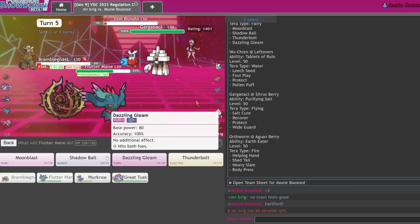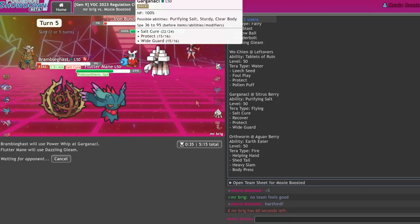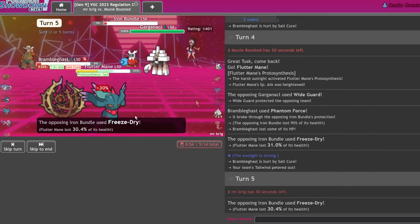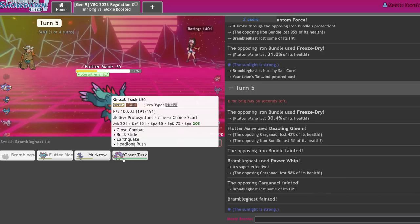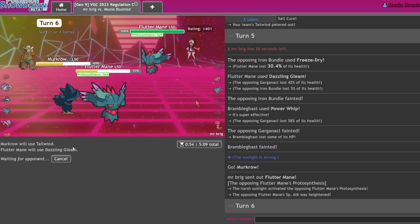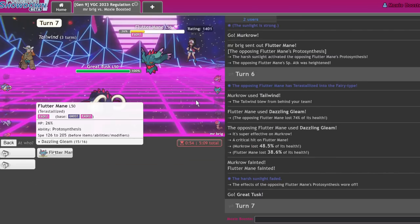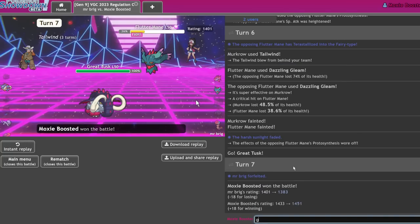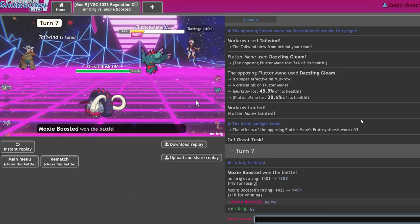Go for Power Whip and Dazzling Gleam — he can't protect this turn, he has to lose the Wide Guard and lose this thing. Please connect Brambleghast, this is your time — yeah! Thank you Brambleghast! Go for Tailwind and Dazzling Gleam — I win with Great Tusk. Mr. Tusk, end this man's life! Headlong Rush him — GG, well played! That's my buddy — he had to give me the free win. All staged, I DM'd him on Facebook and said 'let me make it look cool.'